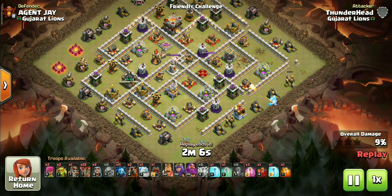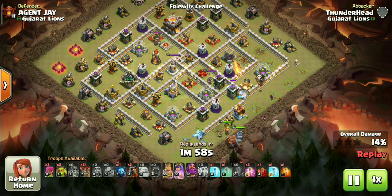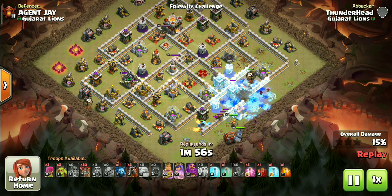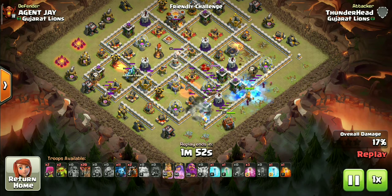After that we can start the second phase by deploying ice golems, backed up by some wizards, king, queen, and the log launcher — they are our kill squad. I also use the super wall breaker, as the log launcher takes some time to open the walls.